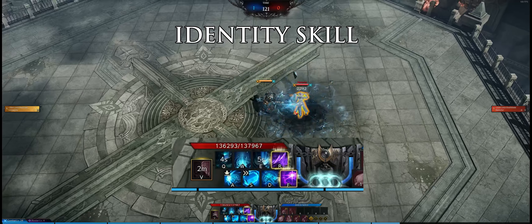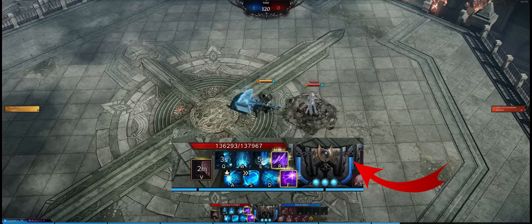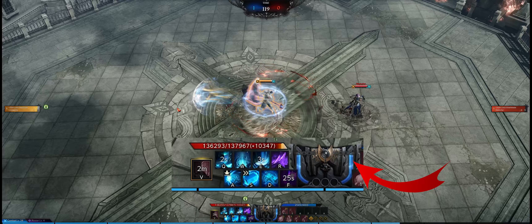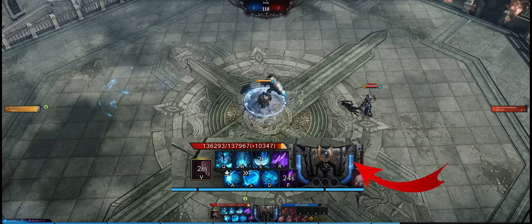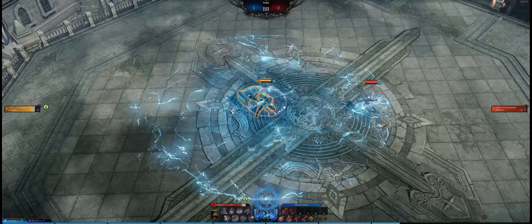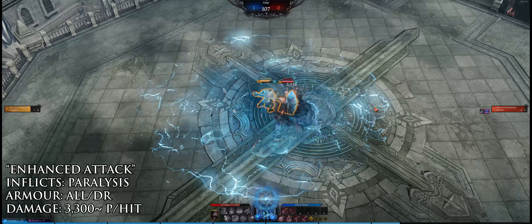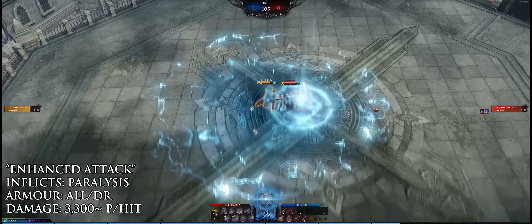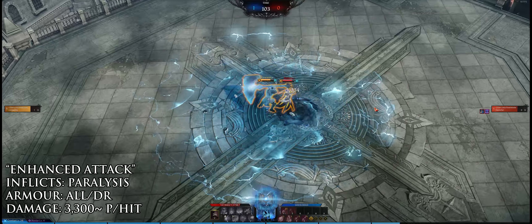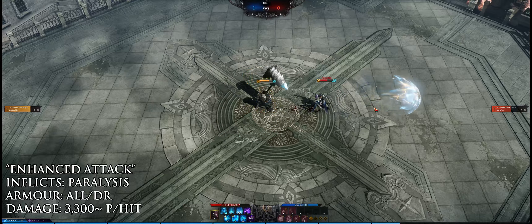Every time you use a gravity release skill, even on miss, you will gain gravity meter. The more cores you use, the more meter you gain, and when maxed out you gain access to Hyper Gravity Mode. When activated, Destroyer gains full immunity and damage reduction, and it locks out access to all skills except the enhanced basic attack and the identity skill Vortex Gravity. The basic attack inflicts paralysis and deals good damage when chained, which speeds up the more you use it without interruption.